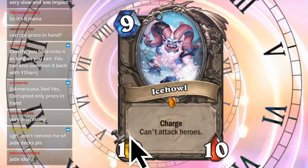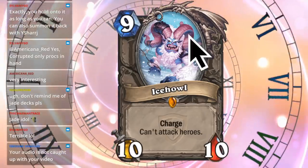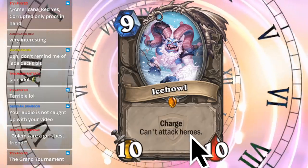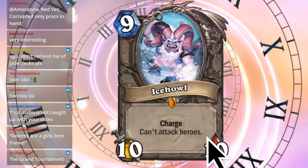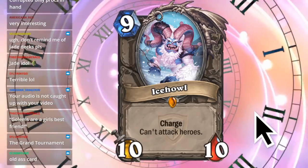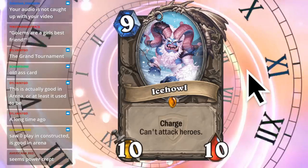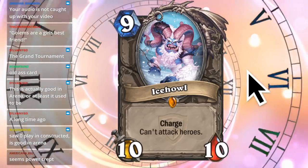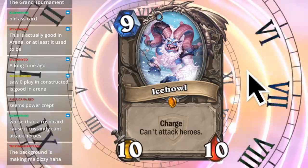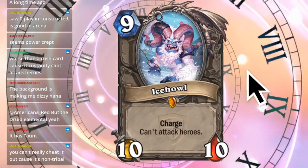Next one - Ice Howl. Nine cost, 10/10. Those stats are good for the mana cost, but nine is a lot. Charge, can't attack heroes. This is definitely an old card before they added Rush to the game, because it's literally just Rush. So it's a nine mana Rush card with 10 attack and 10 health. This seems bad - probably really bad. Chat says it was actually good in Arena, or used to be, but saw zero play in Constructed. I can see why - it doesn't seem super good unless you cheat it out, and even then it can just never attack heroes. Chat points out it's worse than a Rush card because it permanently can't attack heroes, and you can't cheat it out because it's non-tribal.